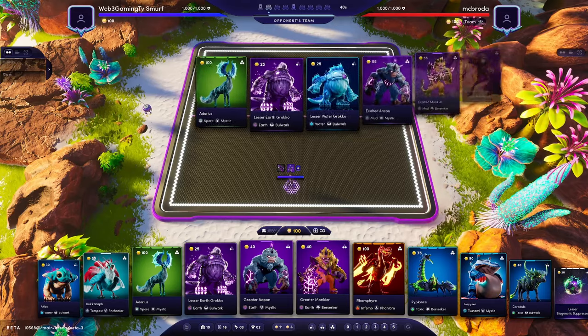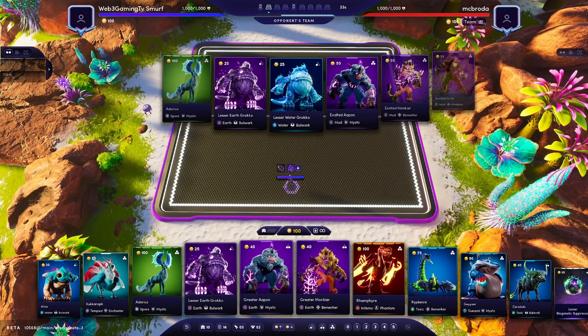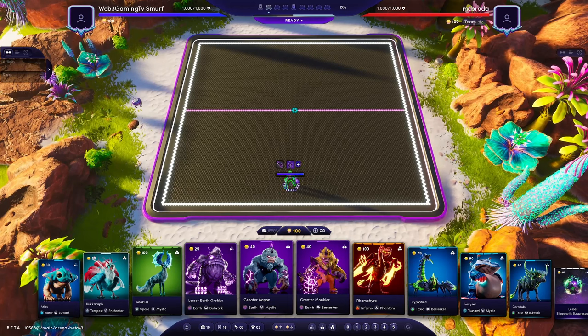Next game we've got Mud Mystic again, and we're against a higher level player. Mick Broder is a really good player and he's playing the same team. We can show how we learned from possibly the mistakes we made last game. So I'm actually going to start further back — there's no reason for me to start that high up.